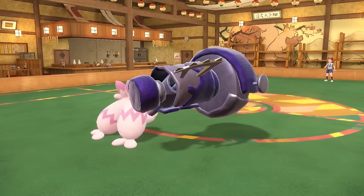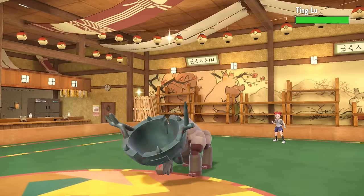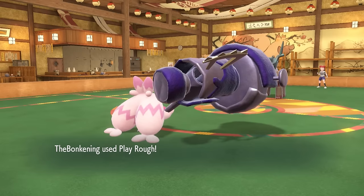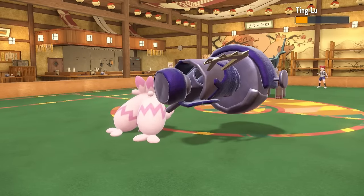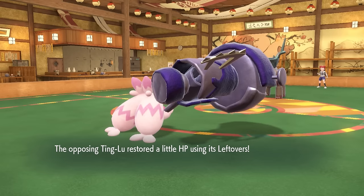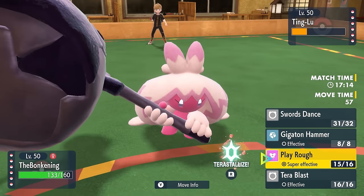With my attack doubled, we're looking pretty strong on pretty much everything they have. As they go for a Rapid Spin, they actually decide to bring in the Ting-Lu. This thing comes in — we can't use Special Attack, but we're using Play Rough out here. It's going to be a super effective hit and a nice easy two-hit KO. They don't have a whole lot that wants to switch into the Steel-Fairy over here, so I'm free to go for another Play Rough.